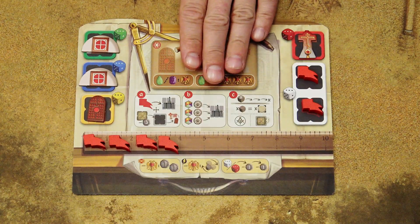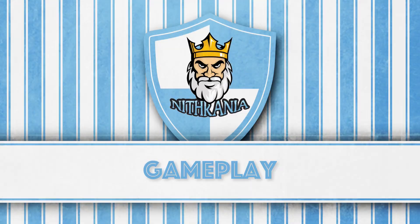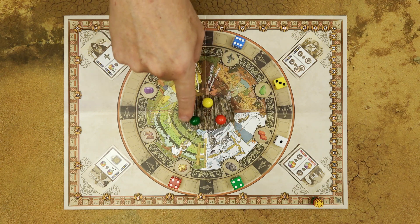When you decide to play with the advanced side of your player board, those two leftover banners and four ornamentations are placed in the designated spaces. The game is played in turns starting with the first player and continuing in a clockwise direction until the end of the game.